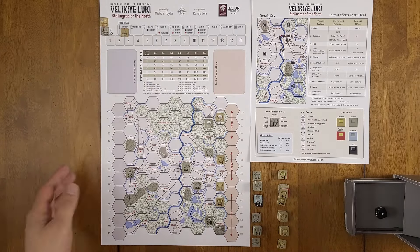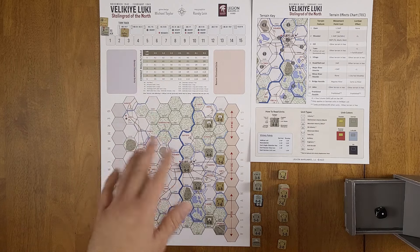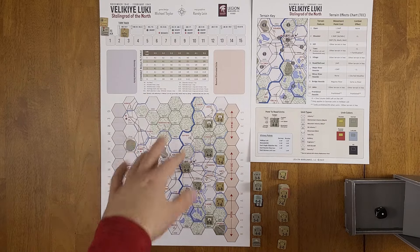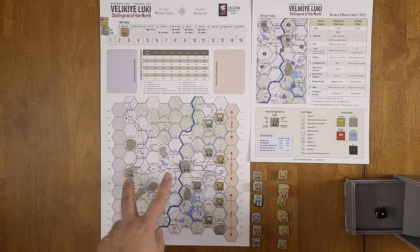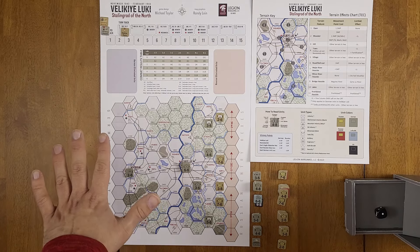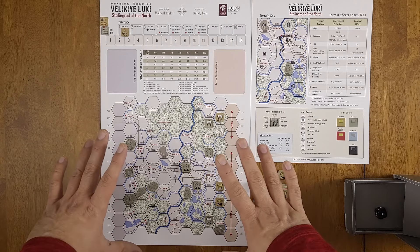The Soviets always go first. We have VP trackers for both sides. During play, a German unit loss gives the Russians one VP; a Russian step loss gives the Germans one VP. At the end, we check who controls which single-hex victory points and the two bigger objectives, then determine the winner. The game turn sequence is: replacement phase (turns 3-7 only), then movement, then reinforcements enter and move, then combat — first for the Soviets, then the Germans, then advance to the next turn.